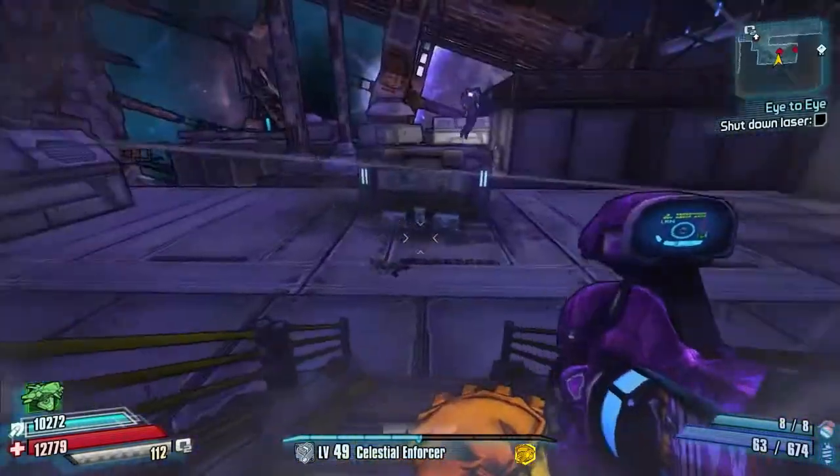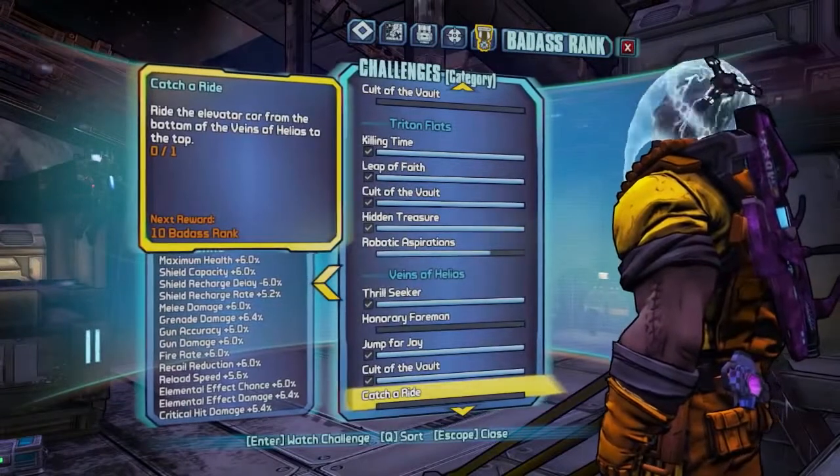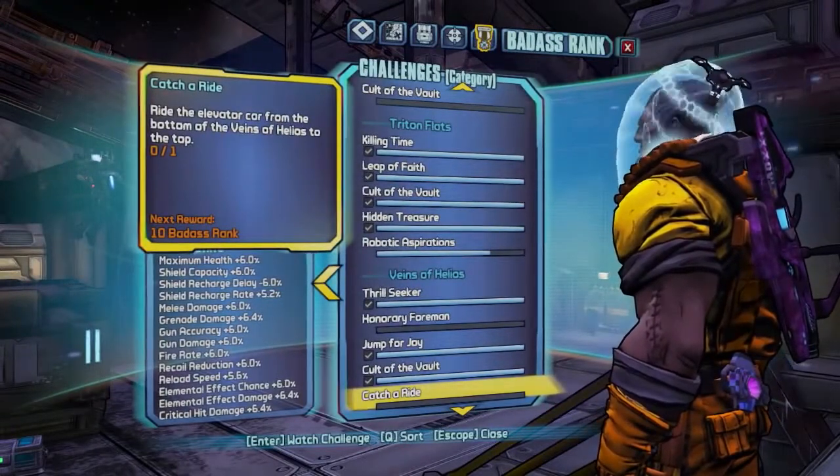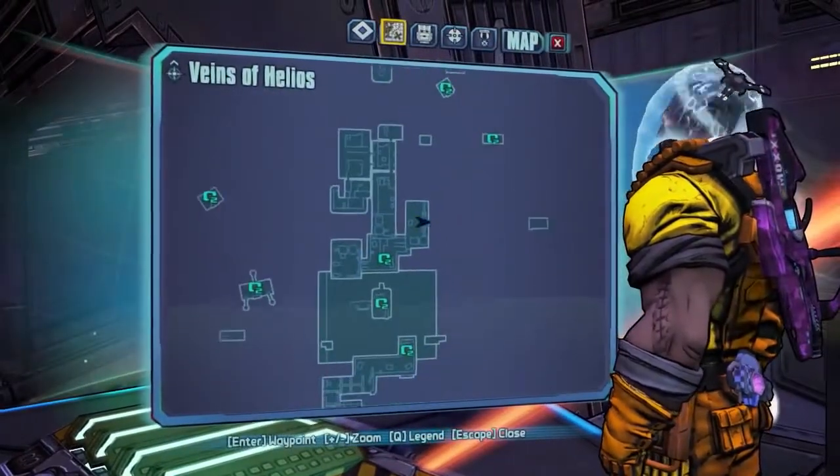Hello everybody! Welcome back to Borderlands: The Pre-Sequel. Today I've got another badass rank guide for you guys and we're going to be doing Catch a Ride in the Veins of Helios. We've got to ride the elevator car from the bottom of the Veins of Helios to the top.